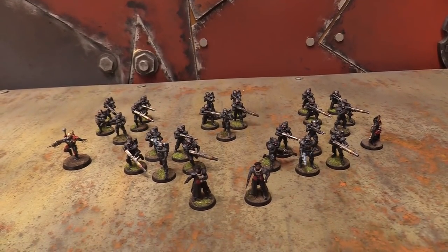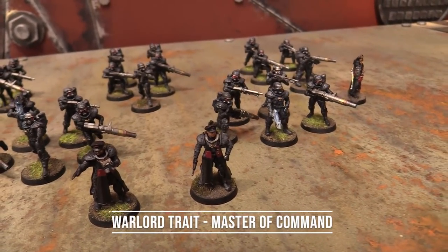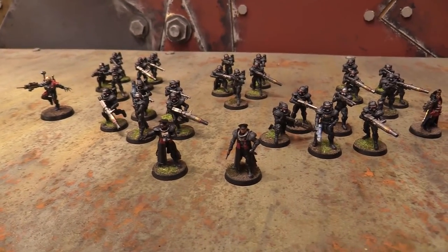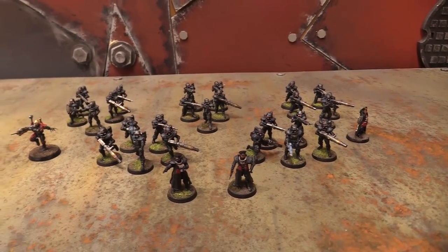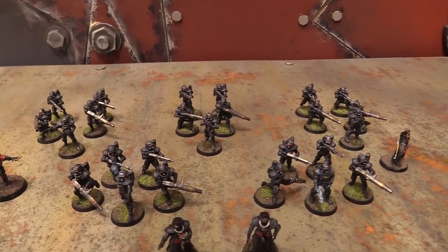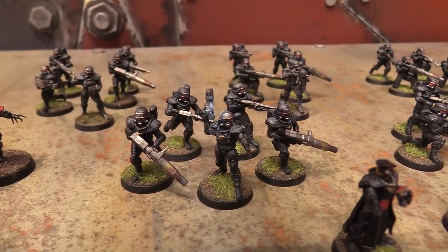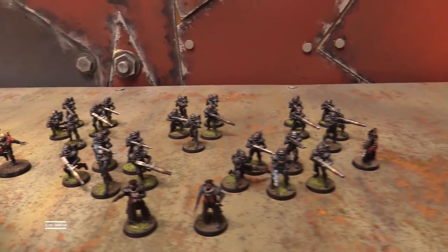For the other Tempestor Prime, I spent a command point to give him a warlord trait — that's Master of Command, to allow him to hand out two orders, which is kind of handy. I didn't give him the command rod because I couldn't if I wanted him part of the deep striking forces. Moving over to my troop choices, I got five troop choices — five squads of Militarum Tempestus Scions. Everybody has two hot shot volley guns in the squad, and then three squads have plasma pistols on the Tempestors. I also have one elite choice — a Commissar with bolt pistol and power sword.